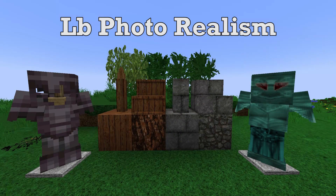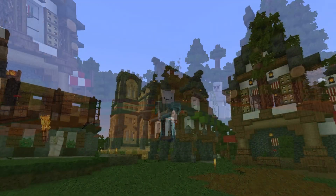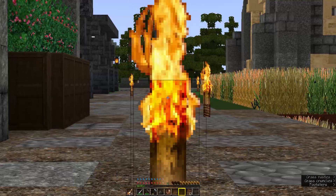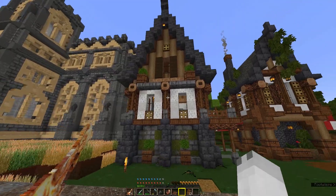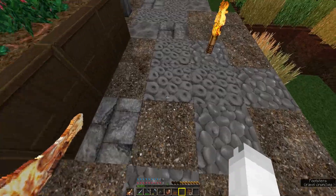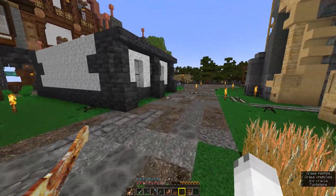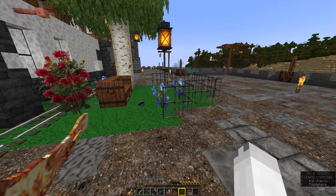This next pack is LB Photorealism, and as the name says, this pack tries to be as photorealistic as Minecraft can possibly be, so this is a very heavy texture pack. As we walk around we see very realistic things like these torches here, with their animation with the flame going straight up, and the logs — they look so detailed. Everything here is just so incredibly detailed. This texture pack will take lots of resources to use, so if you are on a low performance computer, your computer may struggle and you will have to turn down graphics settings.